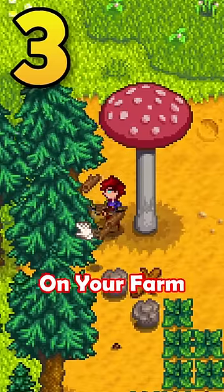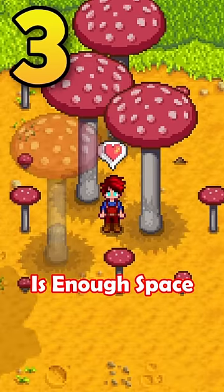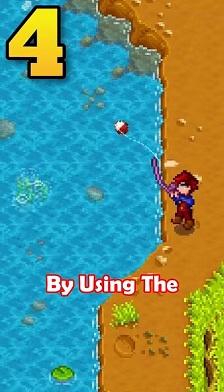If a mushroom tree randomly spawns on your farm, clear everything around it. Mushroom trees will spread if there is enough space for them to grow. Chop down the extra trees for easy mushrooms.